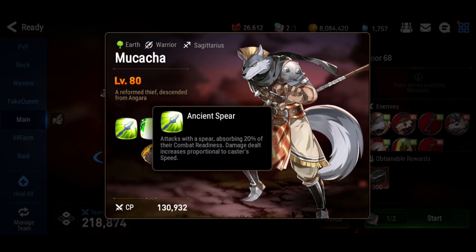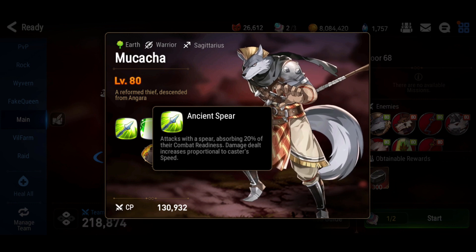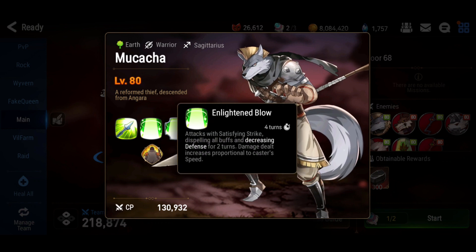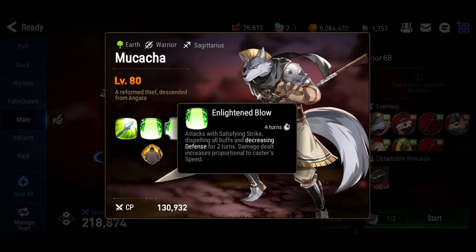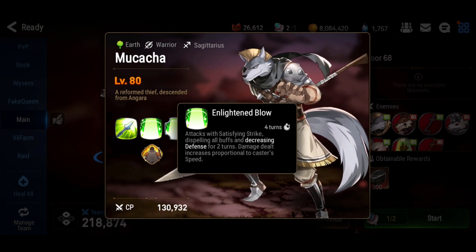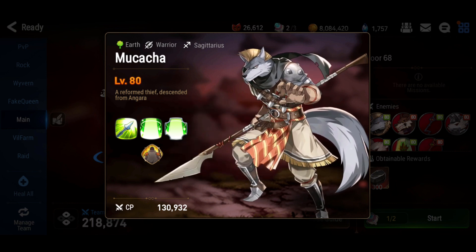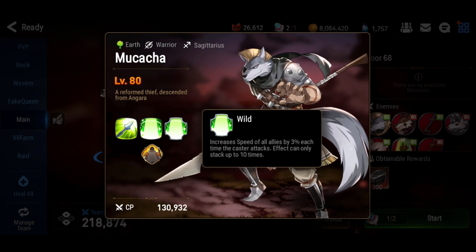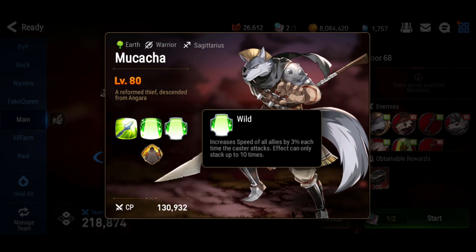For the boss we have Mukacha. On first kill, he attacks with a spear, absorbing 20% combat readiness. Damage increases proportional to his speed. He steals combat readiness — not too bad. He also dispels all buffs and decreases defense for two turns, and scales in speed. Four turns — that's pretty long. His passive skill increases speed of all allies by 3% every time he attacks, stacking up to 10 times.